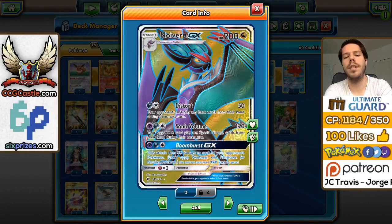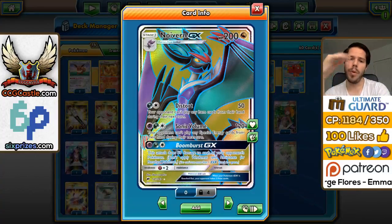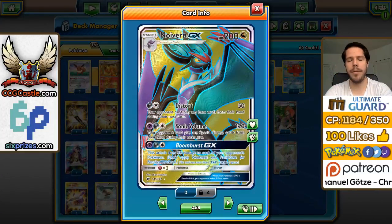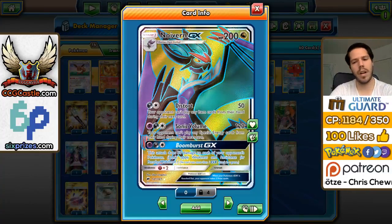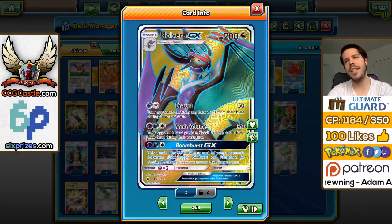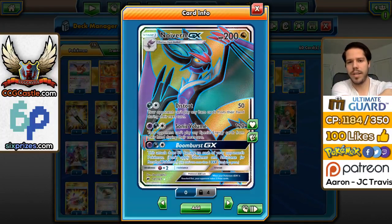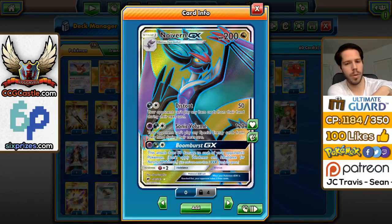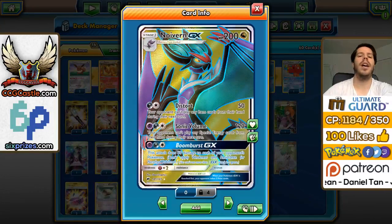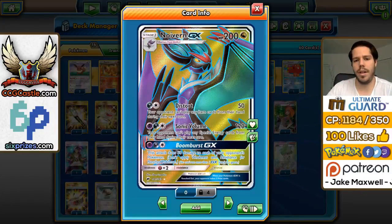Sonic Volume deals 120 damage, and your opponent cannot play special energy cards from their hand during their next turn. Both of those attacks are pretty good. Individually or combined, they've been very popular and very strong archetypes. However, Noivern does have a couple of things not going for it. It doesn't have a retreat cost. The HP is really nice. The typing is pretty much irrelevant — there aren't any Pokemon that are weak to Dragon. However, the Fairy weakness, just when Gardevoir GX is released, is kind of unfortunate and will probably mean this card won't have too much breathing room during tournaments.